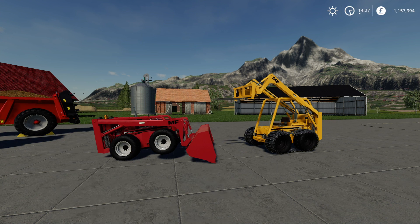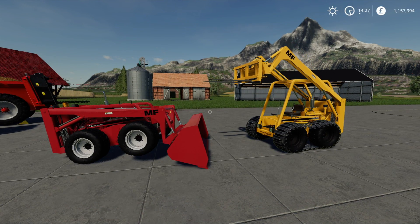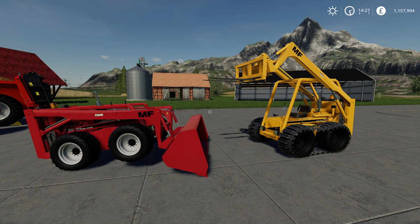So what have we got first in our mods for today? Well, right in front of us — I am loving this. This pack is awesome. This is the Skid Steer Loader 711 pack by Black Sheep Modding. These are the Massey Ferguson 711 skid steers.